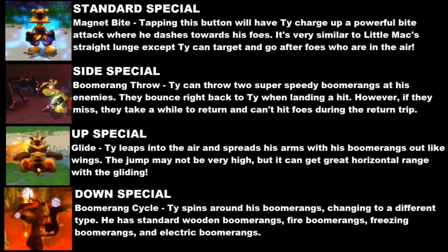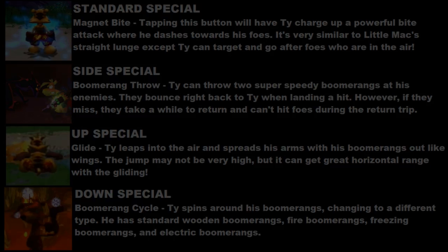Then finally, his down special would be the ability to cycle through different boomerangs. He has his regular wooden boomerangs that do normal damage, his flame rings that burn foes, his frosty rings that freeze foes, and his zappy rings that electrify foes. Overall this moveset is pretty basic, but it just shows how well Ty would fit in as a fighter.